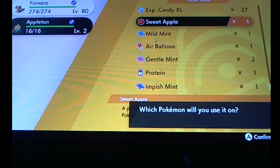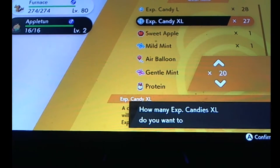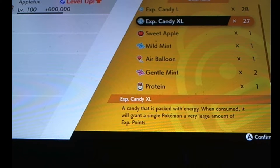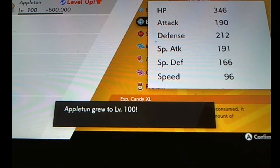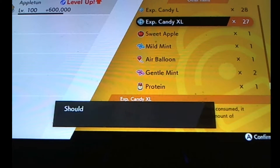So there's level 2 Appletun. What we're gonna do next is use all these EXP candies — we're gonna use 20 EXP XL candies on this Appletun, and it's gonna go from level 2 to 100 just like that. It's going to learn all these moves; we don't need really any of these moves, but we need some.